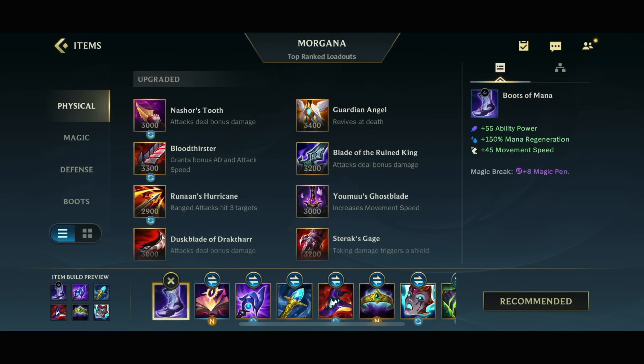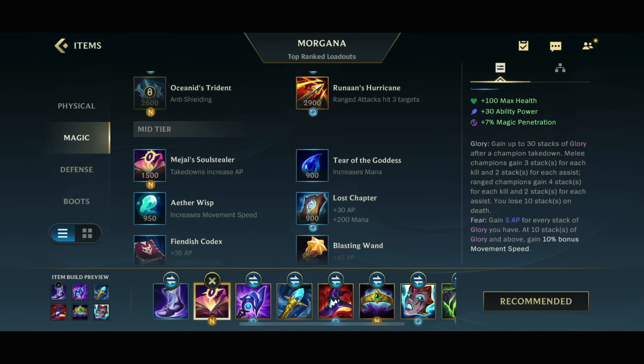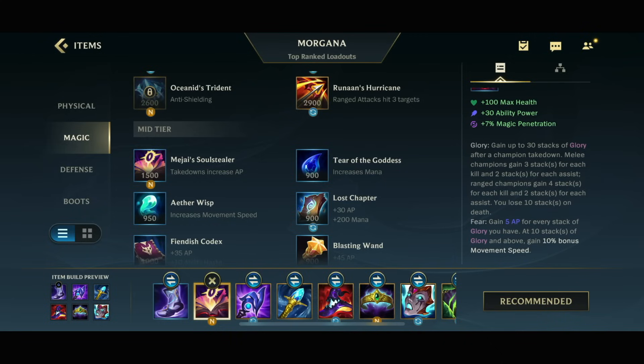So first item is gonna be Boots of Mana, Magic Penetration and Ability Power. The Magi Source Dealer also gives you movement speed that allows you to kite even better.